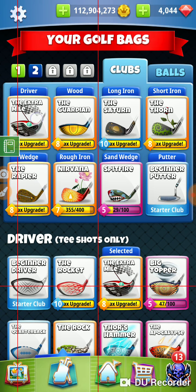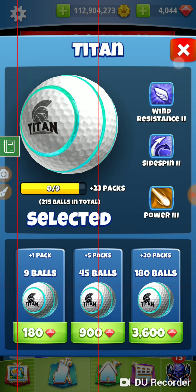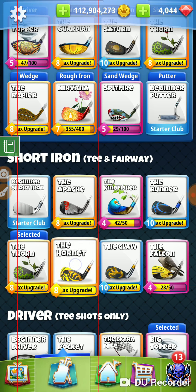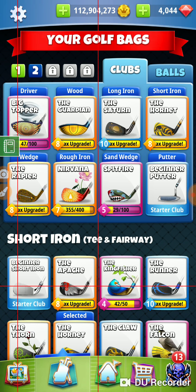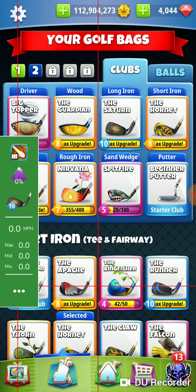We've got an extra mile, we're using a big topper, using a Titan. Then we're going to make sure we bring our Saturn and our Hornet. If we're in our Hornet range we're good to go. Keep your Nirvana and Spitfire. I think we're probably going to be in our Saturn range, but we might be lucky.